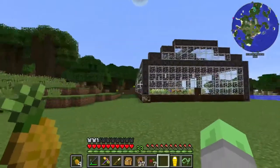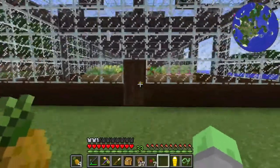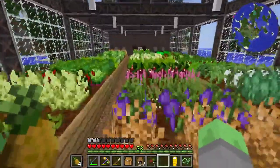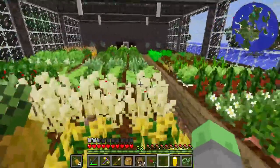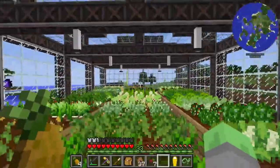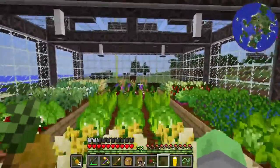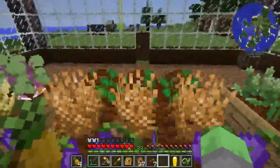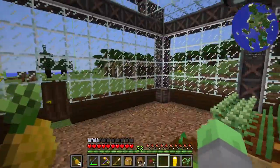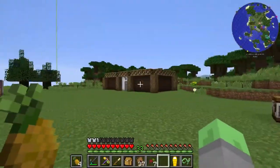It is super awesome that we have this greenhouse all set up and it is looking super nice. We have a lot of different crops in here, but I have to go through and harvest them individually, one by one, and that takes a long time. What I want is these automatically being harvested, and being collected and put into our Refined Storage system, or RS system.